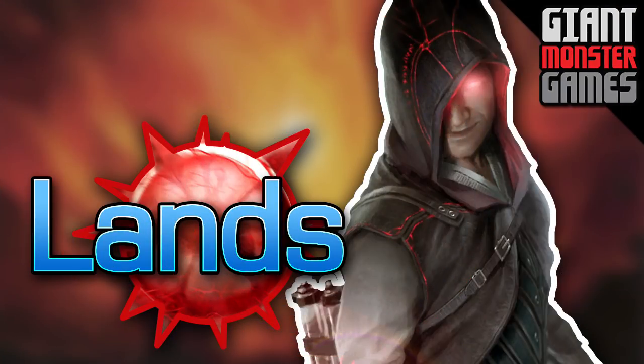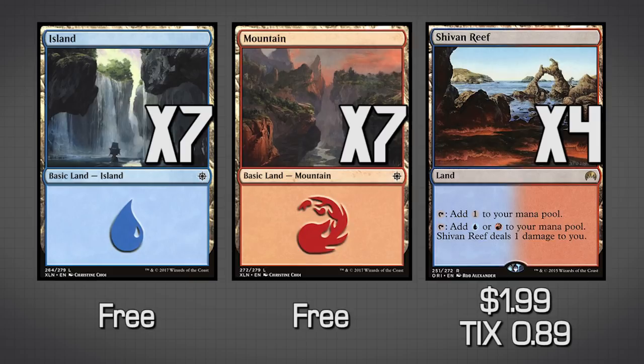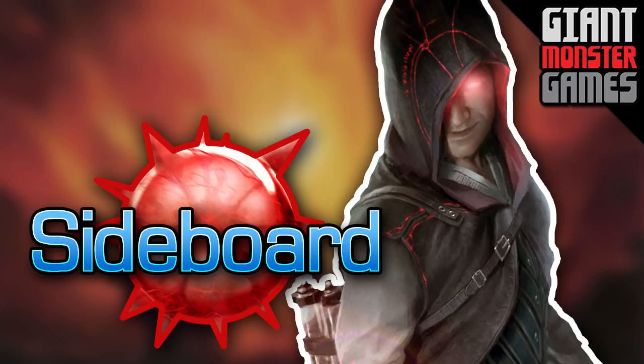The last thing in the main deck is lands. We have seven islands, seven mountains, and four Shivan Reefs. The mana base needs to be quite light because we do not want to be drawing into additional lands once we start comboing off — they become the bane of our existence. And that is the entire main deck, but if you're going to take this to an FNM, you're going to want a sideboard.